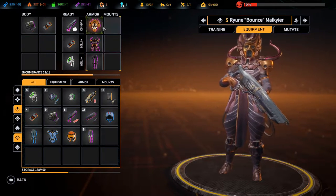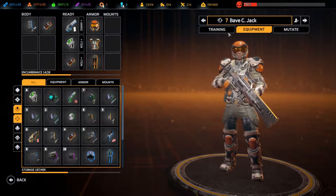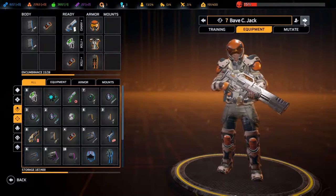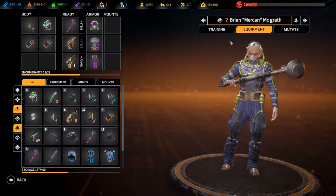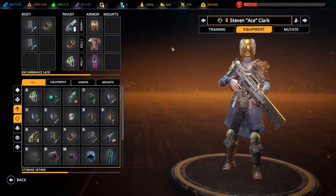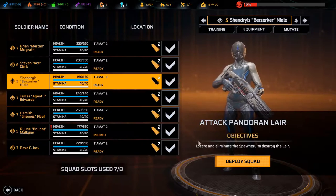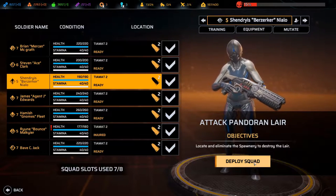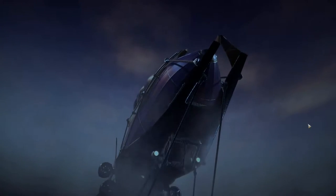Grab some ammo. Grab some ammo. I think that's all the way around. All right, let's deploy the squad and take out this lair if we can - in we go.